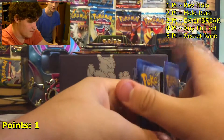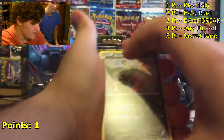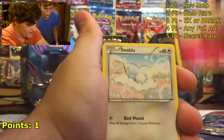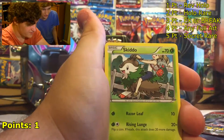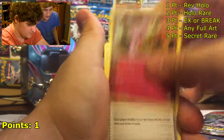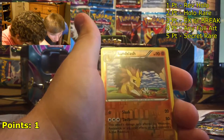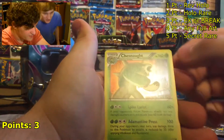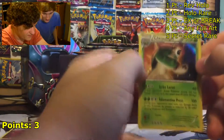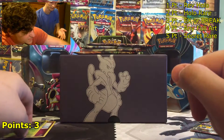Next pack: a Flebebe, a Swablu, a Misdreavus, a Skiddo, a Granbull, a Judge, a Frogadier, a reverse uncommon Sandslash, and a Chesnaught holo — that's two points. A holo rare is two points, so now we have three points total. I actually needed this card too, so this is a pretty nice pull.